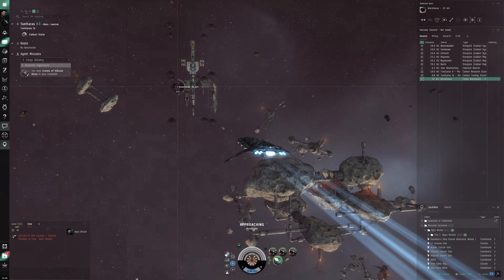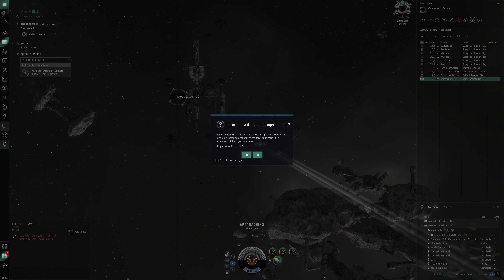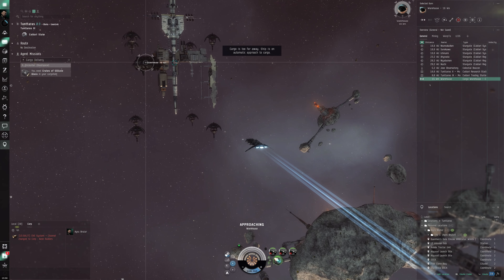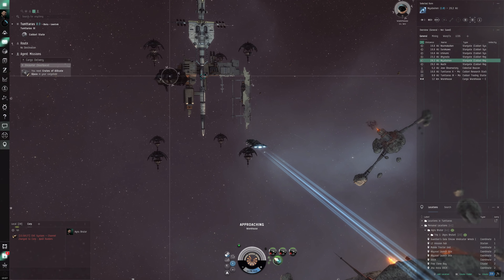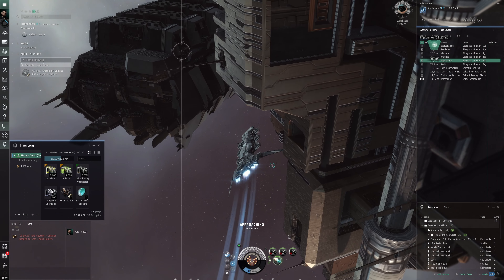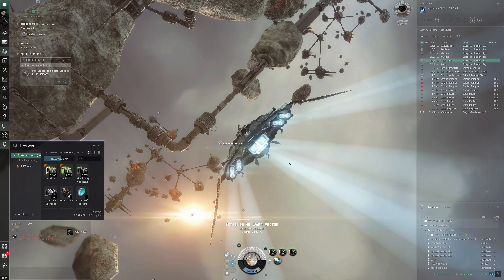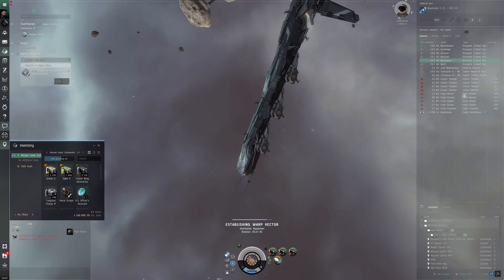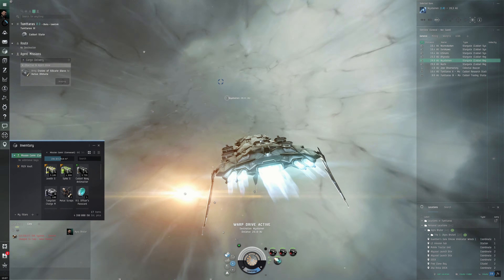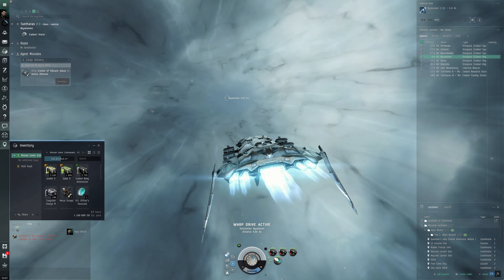...it actually makes a lot of sense to have a military destroyer for cargo delivery. We shouldn't shoot this — just grab the loot. There are Corpi guys here. I don't have to fight them — Blood Raiders are not really optimal for this ship because they do a lot of EM damage and we've got lower EM resistance on our shields. We'll just warp out, no problem.